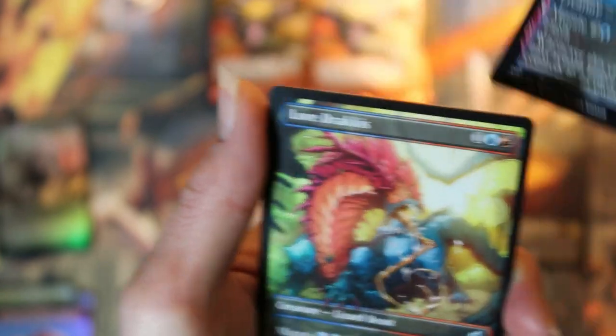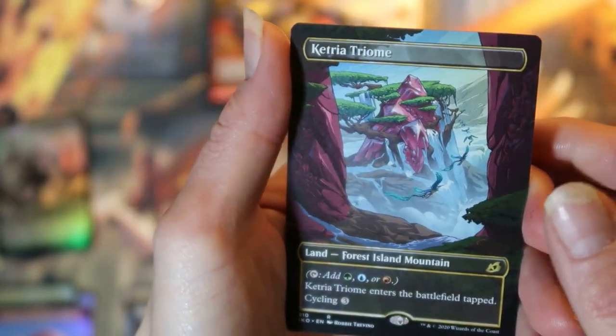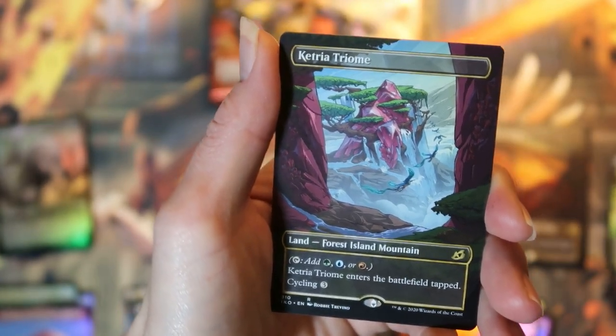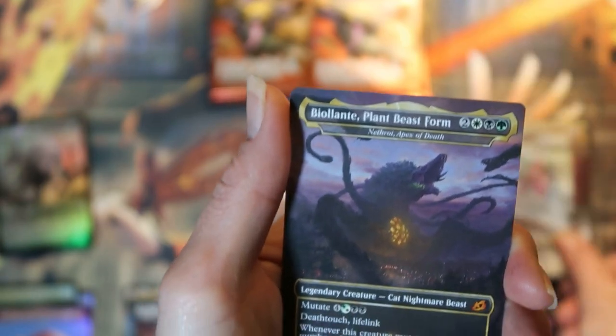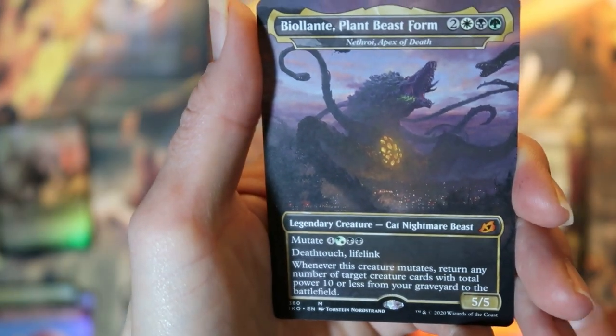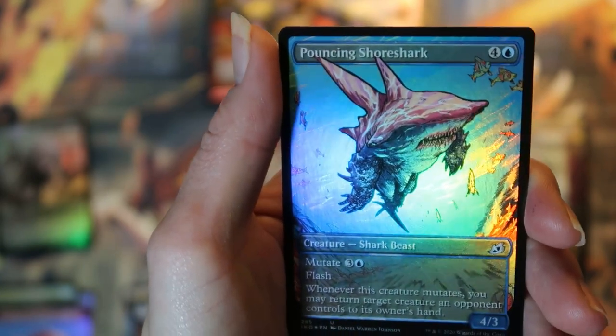Pouncing shore shark, Lord Dracus, and a Ketria triome — very nice. The Biollante plant beast form is our Godzilla card. And a foil pouncing shore shark. Very nice.